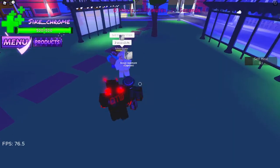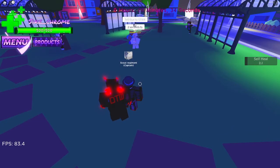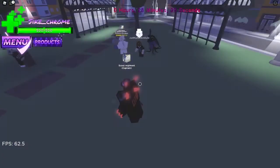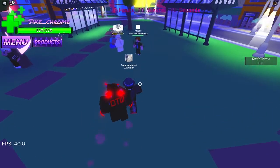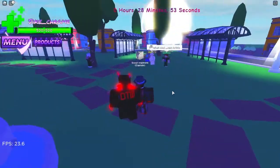The next ability is Knife Throw. Aim your character where you want the knife to go and press the V key on the keyboard. It throws a glowing knife dealing 40 damage. It doesn't do percentage damage though, which is sad. As you can see, it did 40 damage right there.